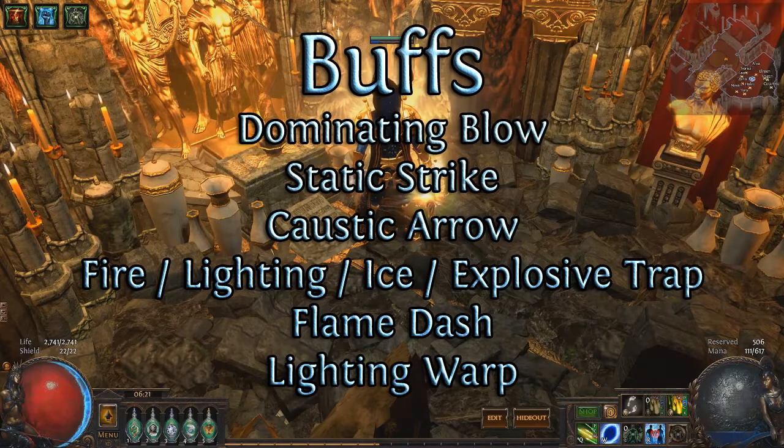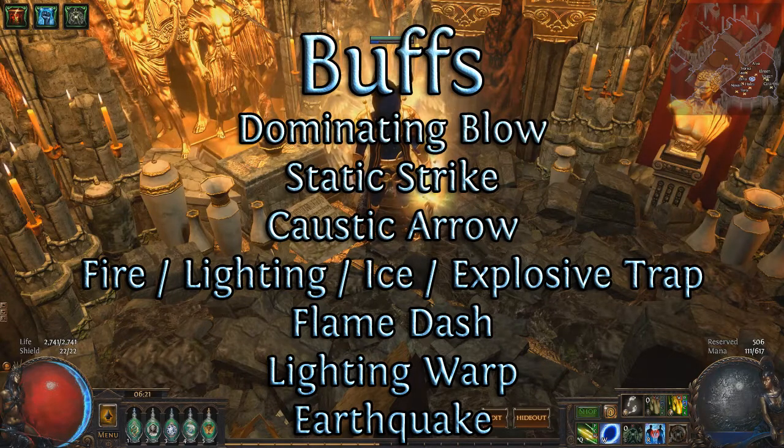Lightning Warp has been buffed to have a reduced duration at level 1, but you'll still want to link it to Less Duration to make it feel good. Earthquake's Aftershock has been buffed from 50% more damage to 70%. Despite this, I don't see it making a big comeback due to its delayed damage nature.